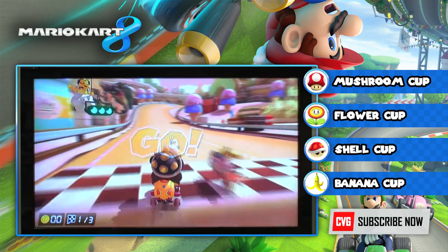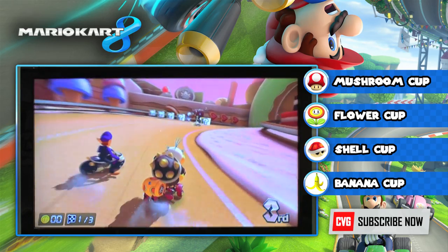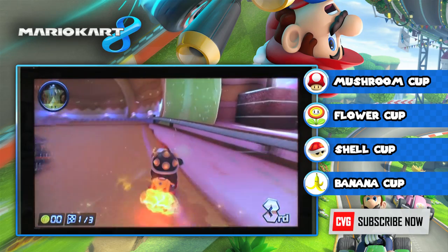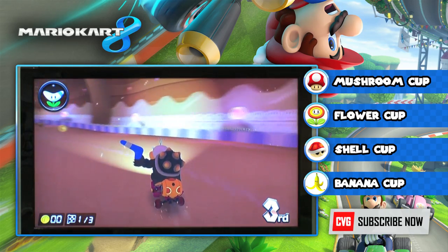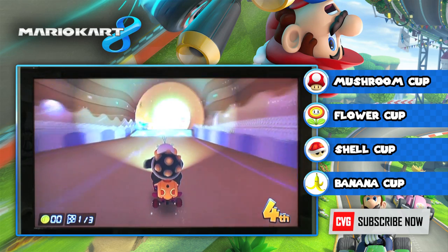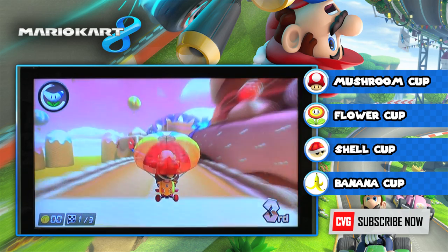This is Sweet Sweet Canyon. Nintendo may have seen Wreck-It Ralph while designing this — it's exactly like Sugar Rush from that film. There's also the boomerang weapon here. It's kind of like a green shell that goes in a straight line, but it comes back so you get three throws at it basically.